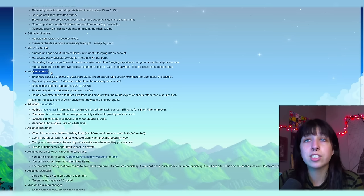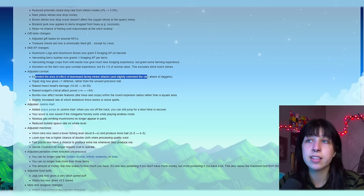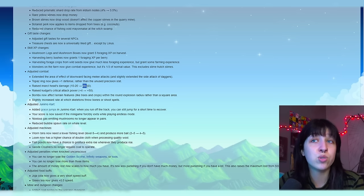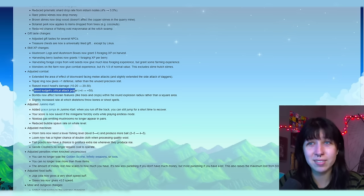Adjusted combat: extended the area of effect of downward facing melee attacks, and slightly extended the side attack of daggers. Topaz ring now gives +1 defense rather than the unused precision stat. Raised insect head's damage from 10–20 to 20–30. Raised cudgel's critical attack power from +4 to +50 — that's a big difference. Bombs now affect terrain features like trees and crops within the round explosion radius rather than a square area. Slightly increased rate at which skeletons throw bones or shoot spells — the skeletons are more feisty!